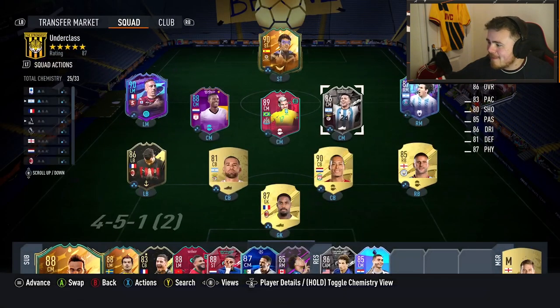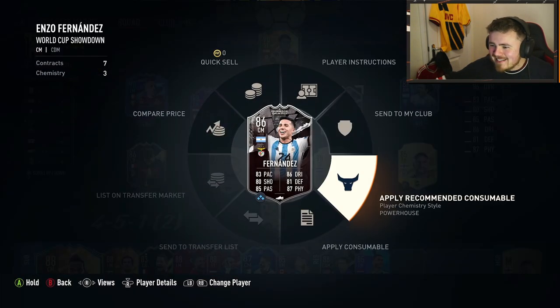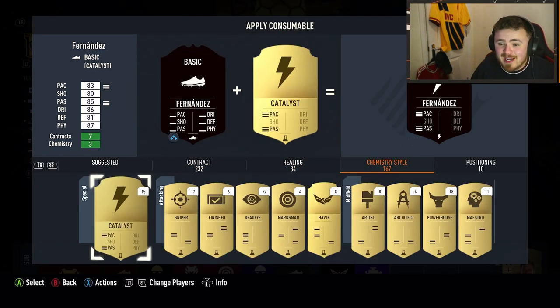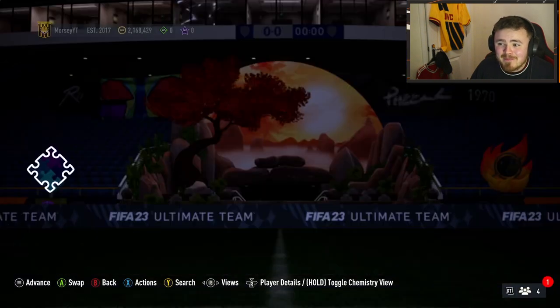I can't remember his name - Plasic? Pasalic? Is that how you say his name? He's almost Huligang, plays in the Serie A and is a little bit cheaper at 40k. I believe Enzo Fernandez alone is 50k, which is cheap as chips.